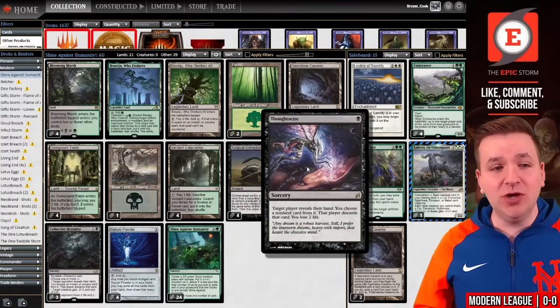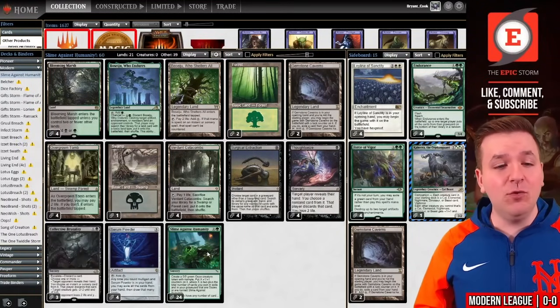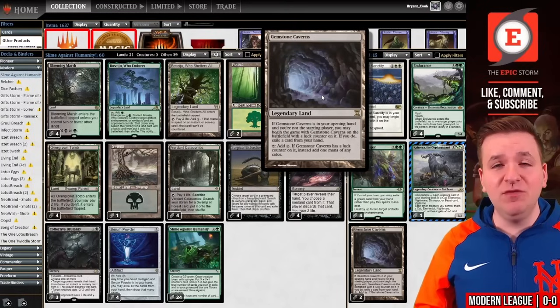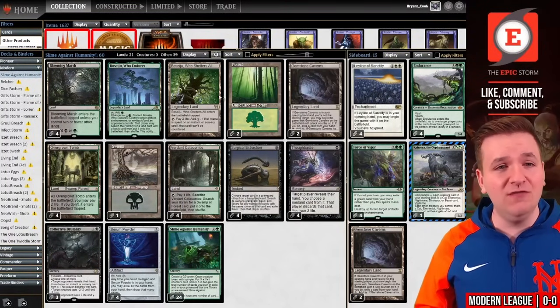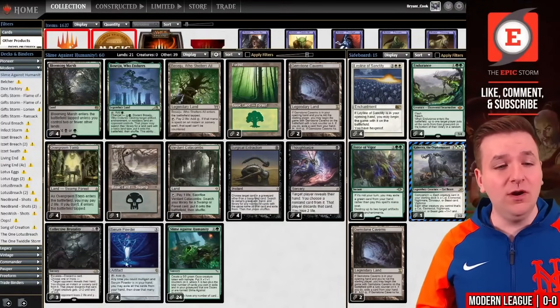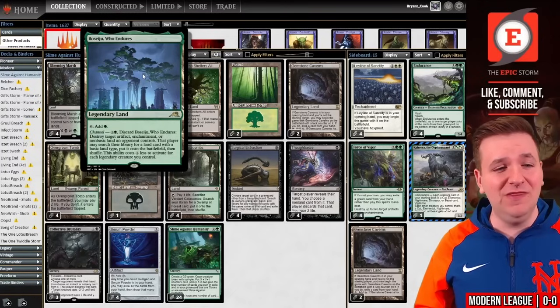You have Thoughtseize to protect your combo. You have Collective Brutality to fill your combo and put more copies of Slime Against Humanity in the graveyard. Additionally, we have Gemstone Caverns, which exiles copies of Slime Against Humanity while accelerating us. We have Boseiju Who Shelters All to make sure our copies resolve against blue decks, and you can mulligan for it with Serum Powder. We also have Boseiju Who Endures to blow up artifacts or enchantments.